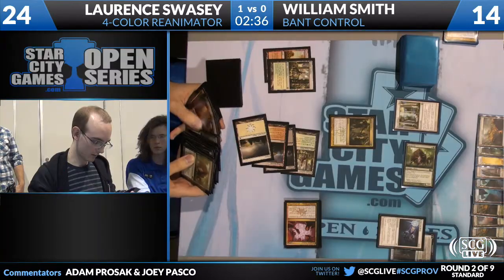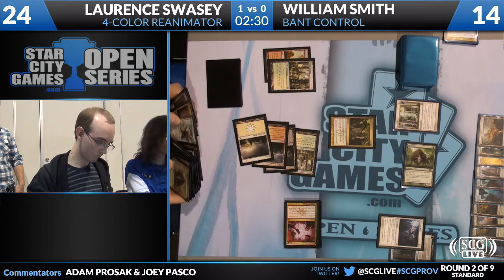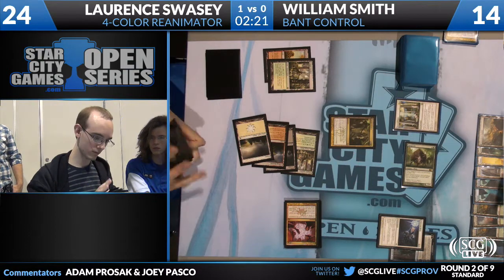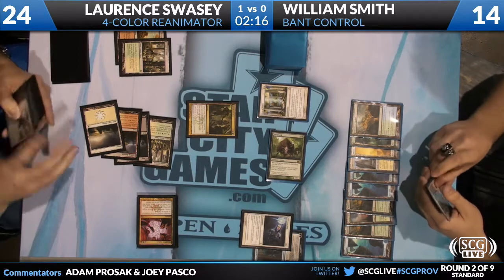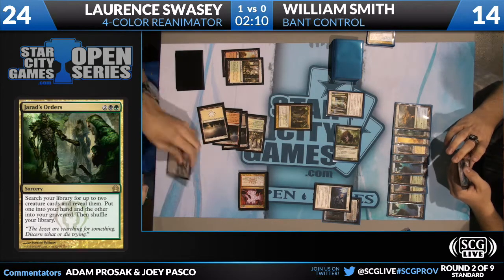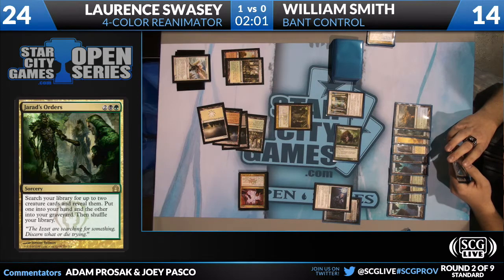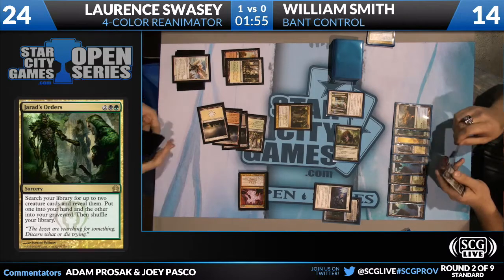Jarad's Orders - it's like Buried Alive for one: you get two creatures, one goes to your hand, one goes to your graveyard. Interestingly, William had both copies of Rest in Peace revealed in the Slaughter Games and drew both since then - one in hand, one in play. He's getting the creature to his hand because the one in the graveyard just gets exiled under Rest in Peace.